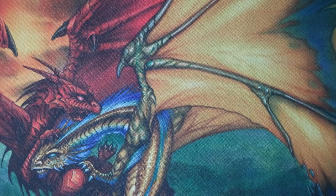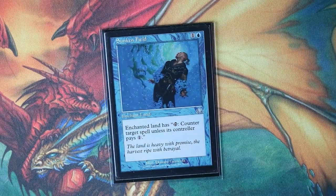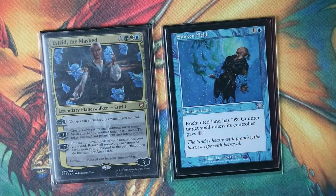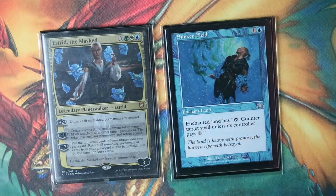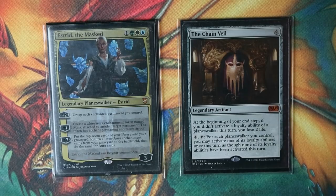Lastly, a cool card worth mentioning is Sunken Field — enchant a land, and that land gains: tap, counter target spell unless its controller pays one. It helps Estrid combo off by increasing the auras on lands while providing interaction against opponents. When you start including cards that untap lands, things get even nastier. In any case, this is it for this deck tech — see you guys in the next video.